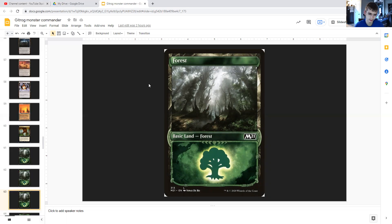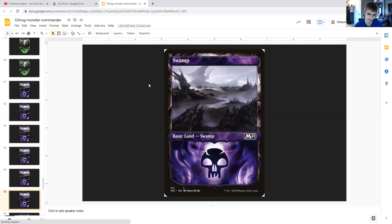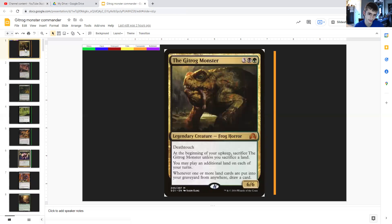Rounding out the land base, we have 20 basic forests and 20 basic swamps. And that's the end of this video covering the Gitrog Monster deck. I hope you guys liked this EDH video and I hope you keep the view count and subscriber count going up. The first commenter can decide what commander I do next in a future video — get to the comment section! We're only at 14 subscribers, so keep it going — just six more and we'll be up to 20 for a 20-sub special.